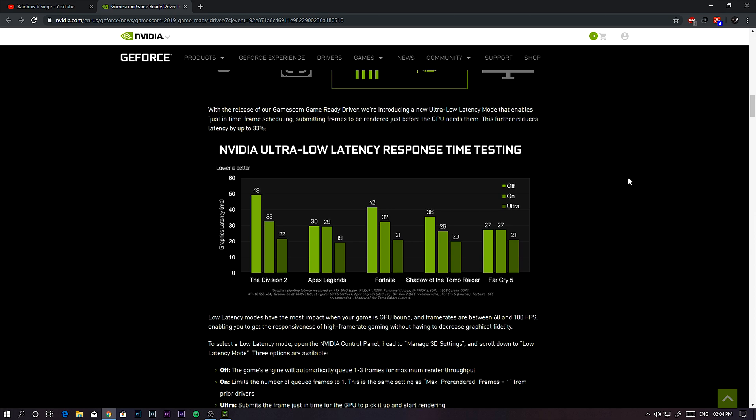This really helps in FPS games like CSGO, Overwatch, Apex Legends, and others. As you can see here in the results, the dark one is the ultra low latency mode. The latency is in milliseconds — 49ms without it, 33ms when you turn it on, and 23ms when you set it to ultra.